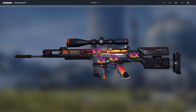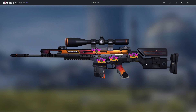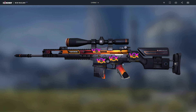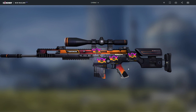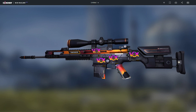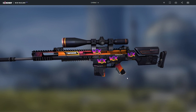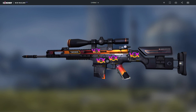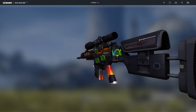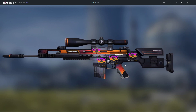Up next we have the Scar-20 Enforcer factory new with four Vox holos on it. The Enforcer is a type of fade skin — orange and a bit of red or pink. It matches with the Vox holos, which have a bit of orange and pinkish purple and blue, and just changes colors when you move it, but it looks pretty cool.